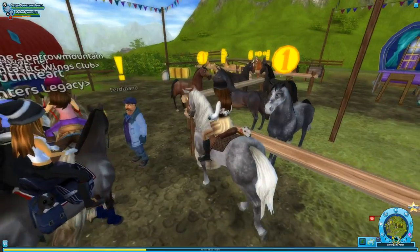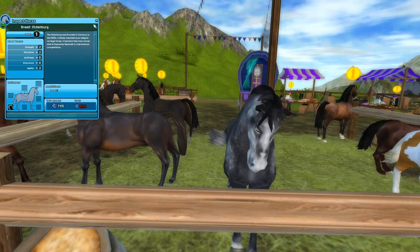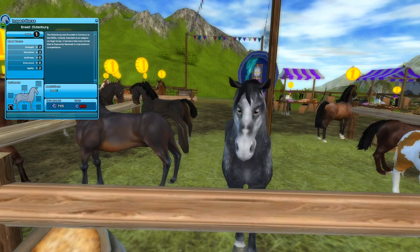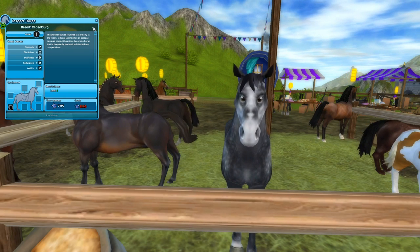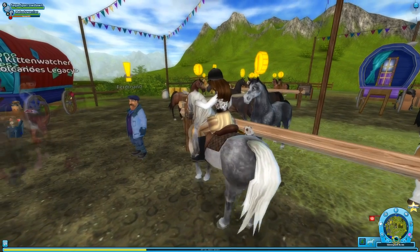Hello lovelies! You've got some nice spots. The Oldenburg — founded in Germany in the 1600s, initially intended as an elegant carriage horse, it has since become a horse that is frequently featured in international competitions. Very cool! So it's got good discipline, good agility, good strength. Nice!